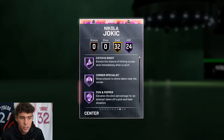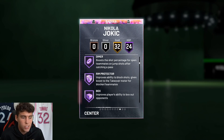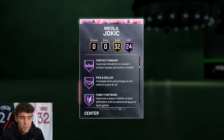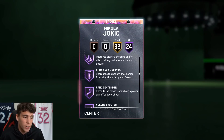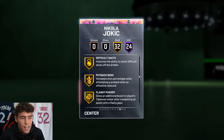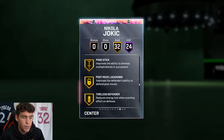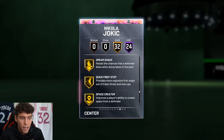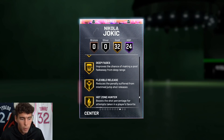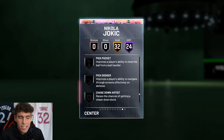The defensive tendencies are absolutely incredible. He has 24 Hall of Fame badges: Catch and Shoot, Corner Specialist, Acrobat, Relentless Finisher, Dimer, Rim Protector, Box, Intimidator, Contact Finisher, Pick and Roller, Hall of Fame Showtime, Needle, Green Machine, Hot Start, Range Extender, and Volume Shooter. He also has 32 gold badges including Break Starter, Clamps, Heart Crusher, Interceptor, Moving Truck, Rebound Chaser, Pogo Stick, Post Lock Down, Tireless Defender, Worm, Bailout, Downhill, Quick First Step, and Unpluckable.